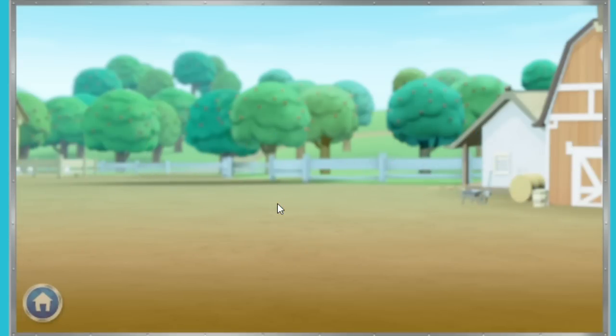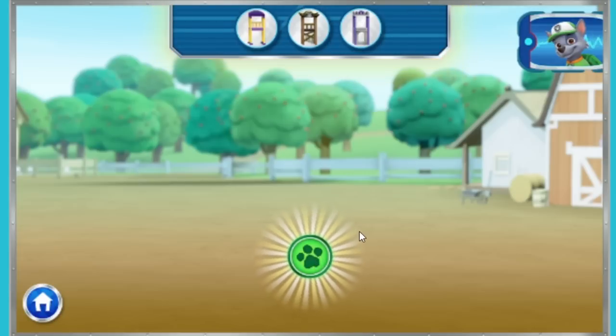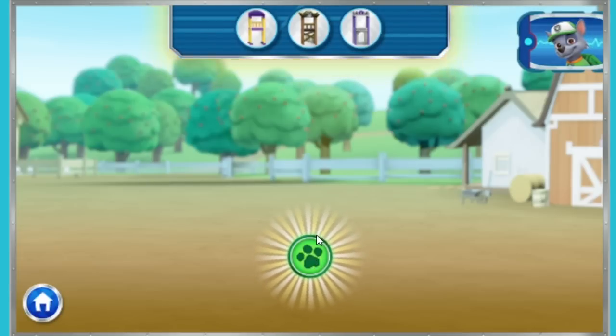Let's get building! Let's try building a slide! The glowing paws show you where we can build and add new parts. Click on the paw to see the different parts we can build in this area. Here are the parts we can use. To choose a base for our slide, click here.